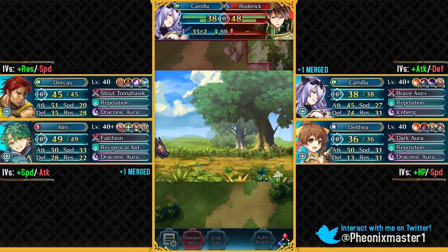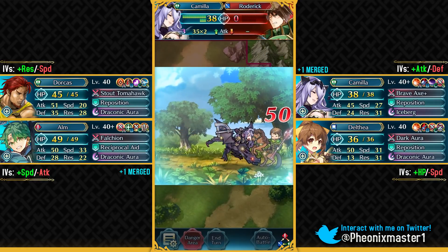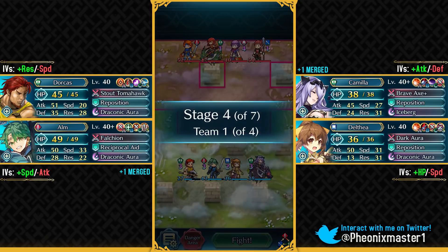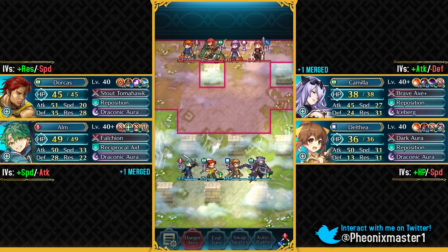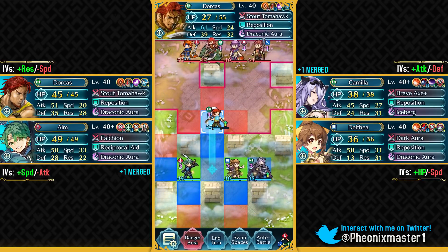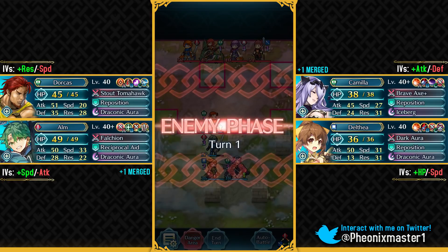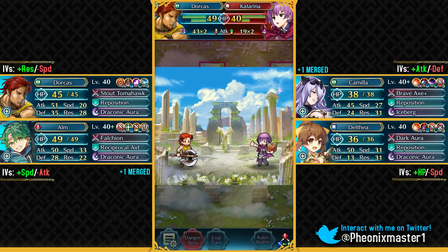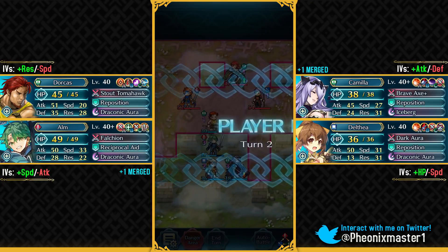Let's reposition Camilla and she can take out Roderick. Camilla was regarded as one of the best axe units at the beginning of the game because there weren't really any good axe units at that time. Hector was definitely one, but after Hector I would say Minerva and Camilla were the best ones. Camilla also had a pretty nice mixed bulk at that time. Dorcas can even take on red units pretty easily — that's why I think he's definitely the best bonus unit.